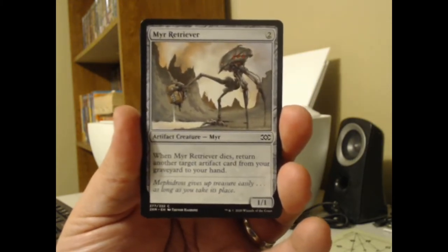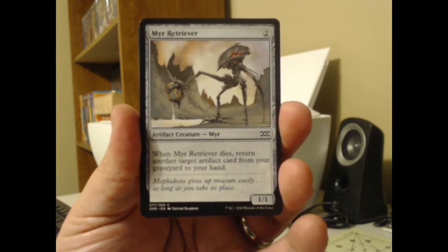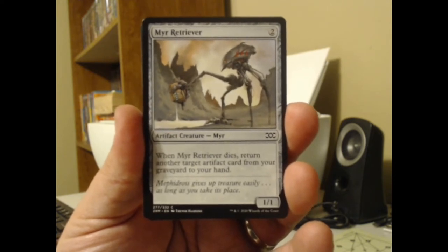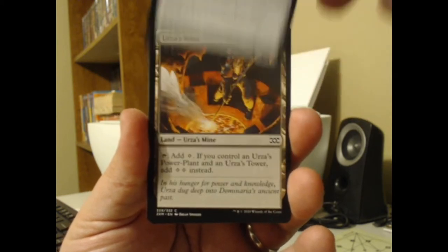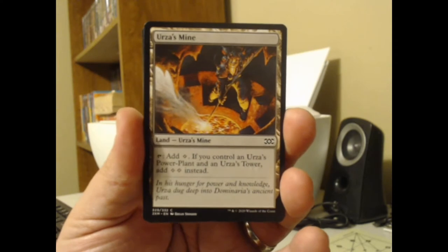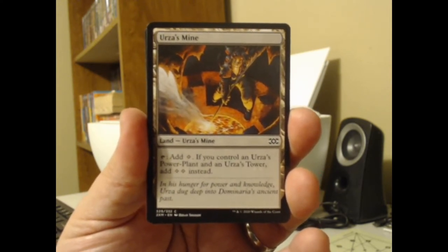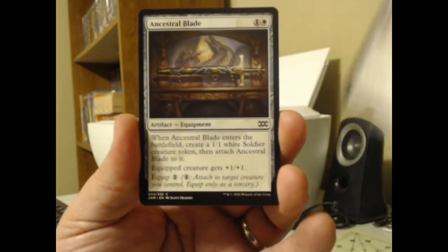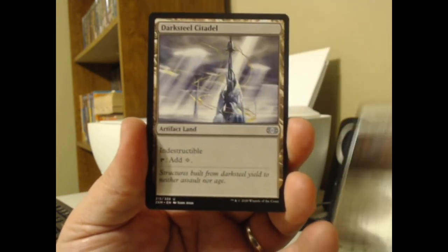Mirror Retriever — a converted mana cost of 2. Perhaps we should get used to saying mana value, because that's how it's going to be in Strixhaven. A 1/1 mirror. When it dies, you return another target artifact card from your graveyard to your hand. Urza's Mine — got a little bit of the Urza's land cycle here. You add colorless, and if you control Urza's Power Plant and Urza's Tower, you add two colorless instead. Ancestral Blade — that's from Core 20, I think. That's definitely a reprint.